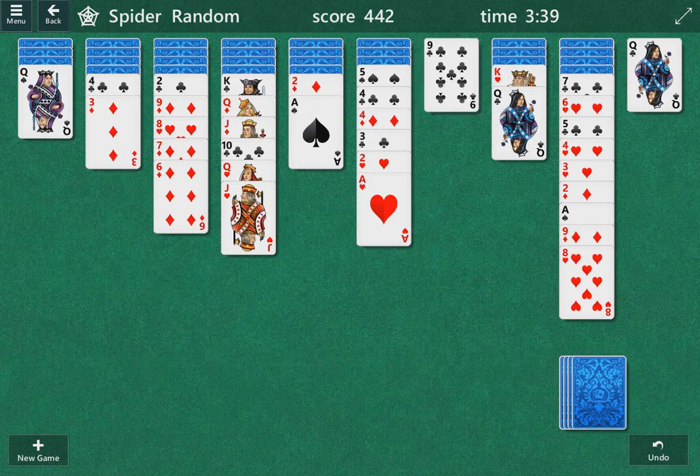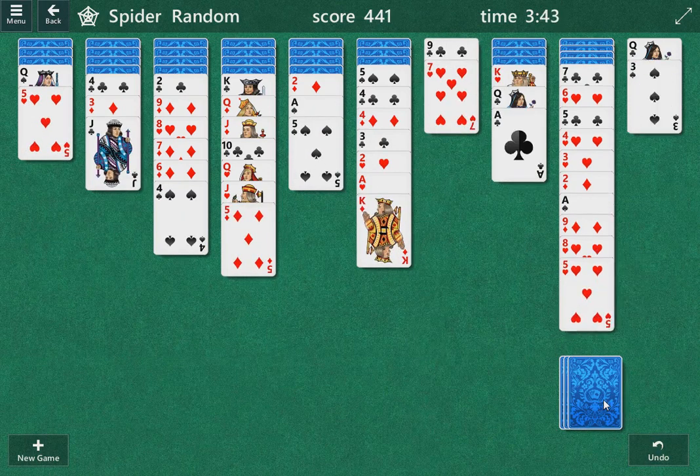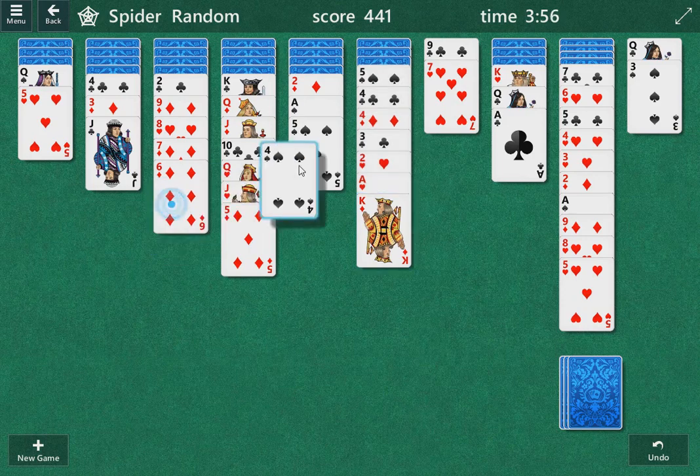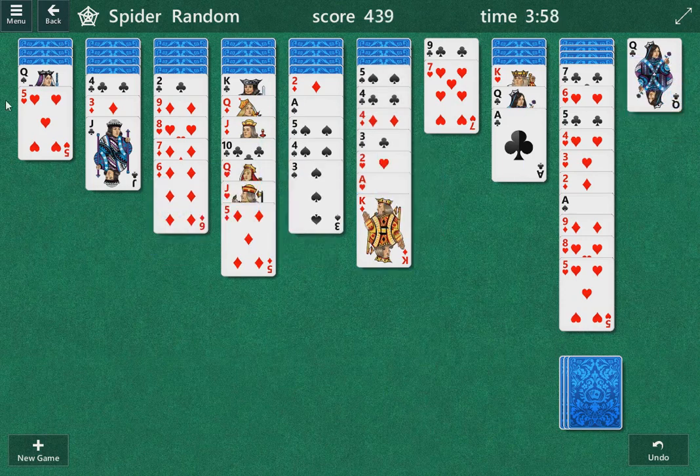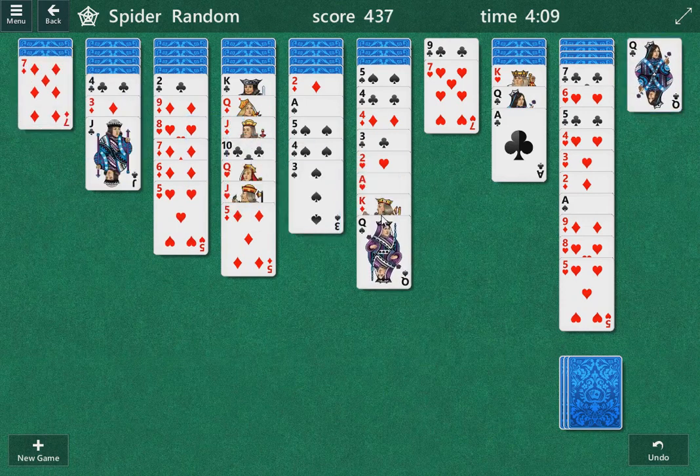I'm going to play this nine down here — I don't even like that idea, but we'll see. So we got a king up here. That's kind of good, I guess, because we can move one of these other queens if we can get to it. Four, three, this five we're playing, I believe. So one queen here gives us an open column. This may lead to something good, may not.